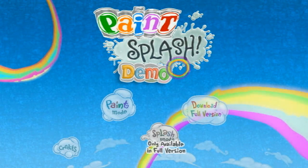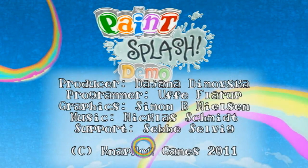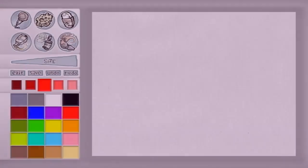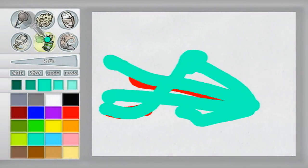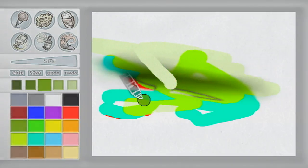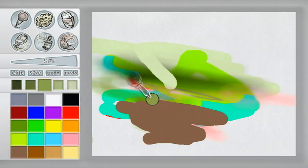Next is Paint Splash. A lot of stuff that seems to be locked. There's Splash Mode — I don't know what that is. So we only have access to Paint Mode, and the credits. It's a paint program. You like painting, right? Let's add a little blur right there, wet that canvas down, erase something. Marker. Spray paint. Got a work of art on our hands here. All this art that's going on.